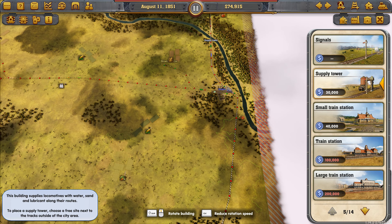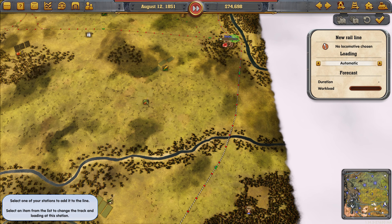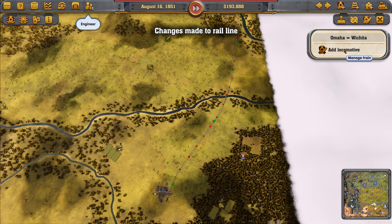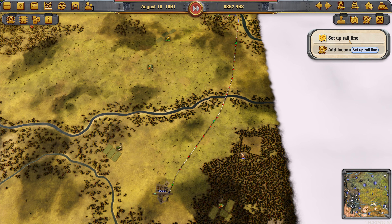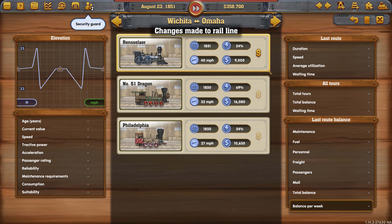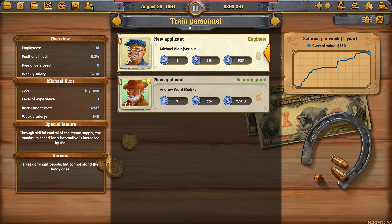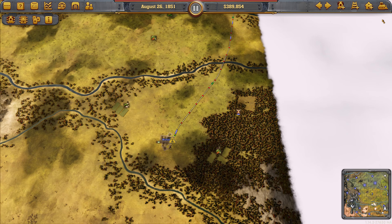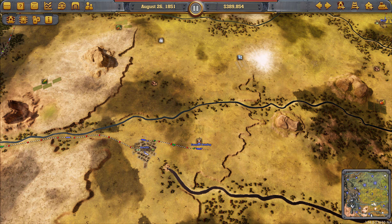Let's put the signals down — we already have a maintenance building there. We'll place a couple of supply towers on this route and put some trains running down here set to automatic, because eventually we'll want them shipping the meat we're looking to produce in the not too distant future. Two from Omaha and two originating in Wichita — that'll contribute to our background income. We'll hire all staff and let the game decide what train they're best suited for.